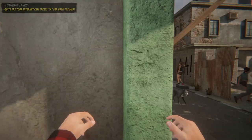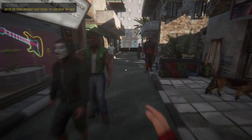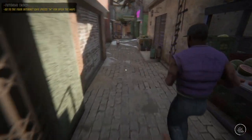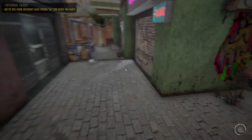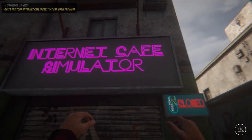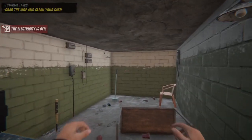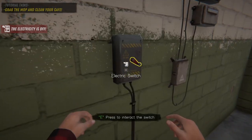We take a straight turn and here is our shop — Internet Cafe Simulator. Now we open our shop. We need to know that this is a new cafe, this is what our shop looks like.